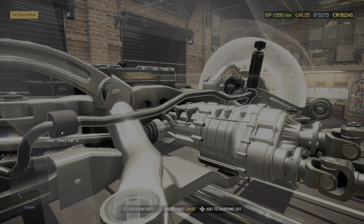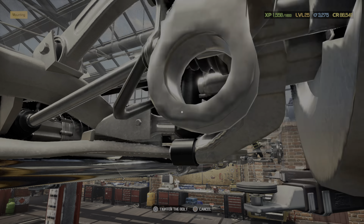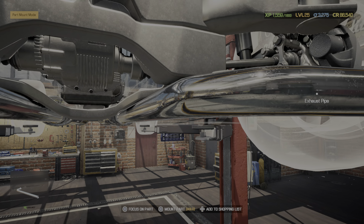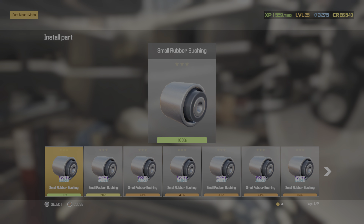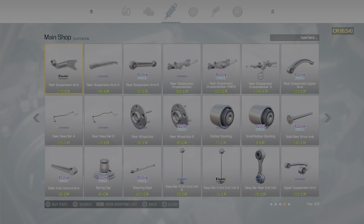Doesn't it seem like we're missing something? Because we are. There's actually something missing. There's that rubber bushing that goes down here — you plop it in and then it lets you put this on, which is broken.